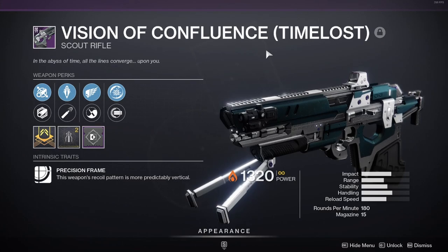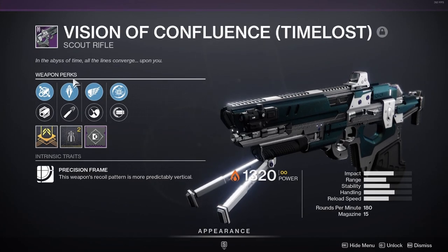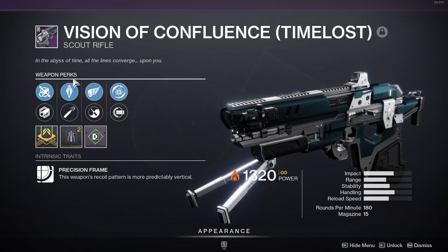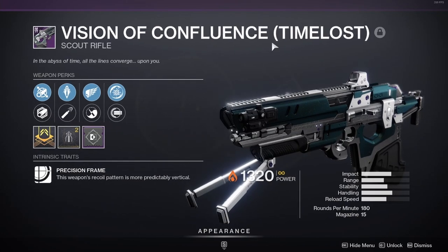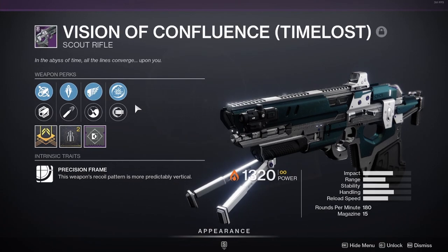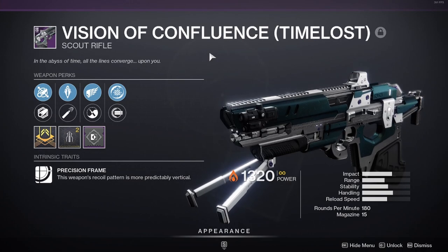When you do get a Time-loss Vision of Confluence Scout Rifle, chances are you're not going to get the weapon perks that you desire. That means you'll have to wait until the Time-loss Vision of Confluence Scout Rifle is again the reward for completing the Master Vault of Glass challenge, since it didn't drop with the weapon perk you want.